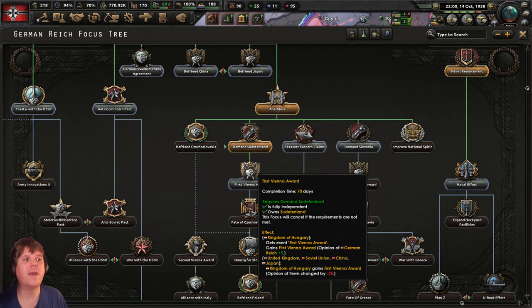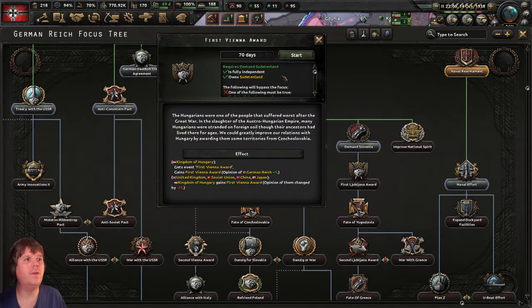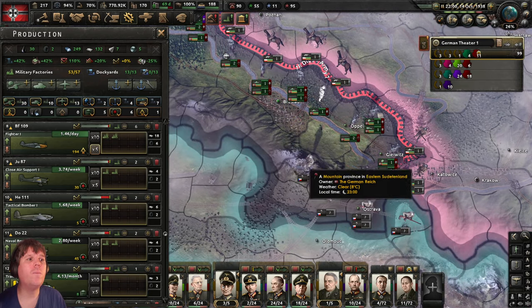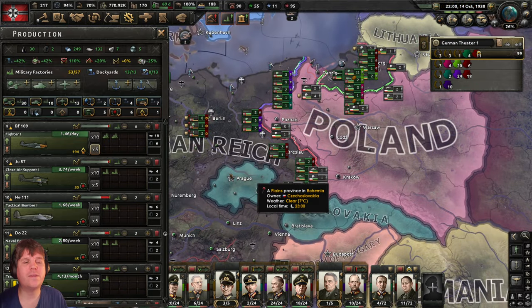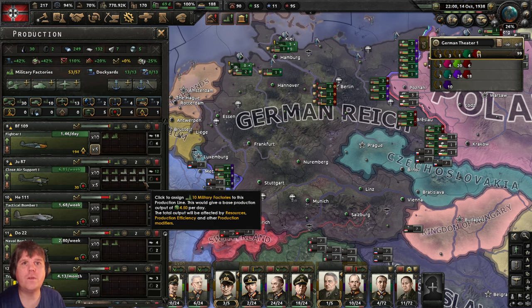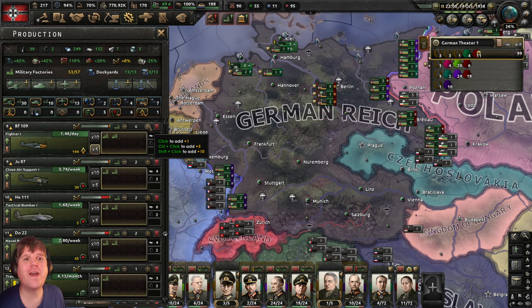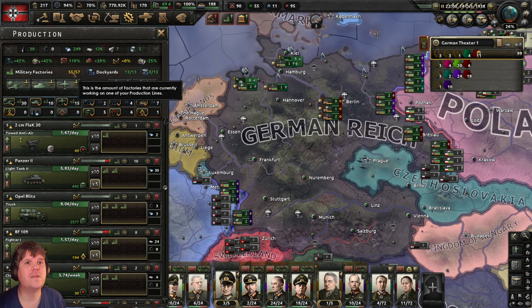We want to continue down for the First Vienna Award, so we can get the fate of Czechoslovakia. Three military factories are also available — possibly from the Sudetenland. Let's have a look at what we can do: we've got two spare pieces of rubber, so we absolutely want to make use of those. We're going to be short on all aircraft, but fighter aircraft especially — if you lose those, it's over. Let's up fighters to eight factories.